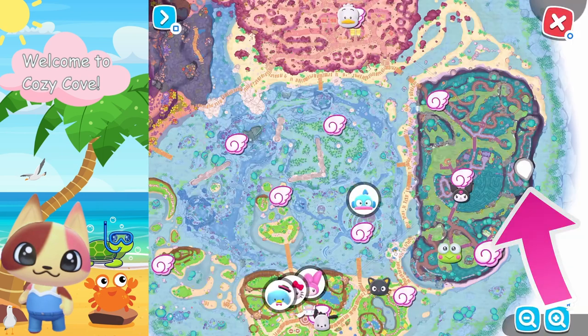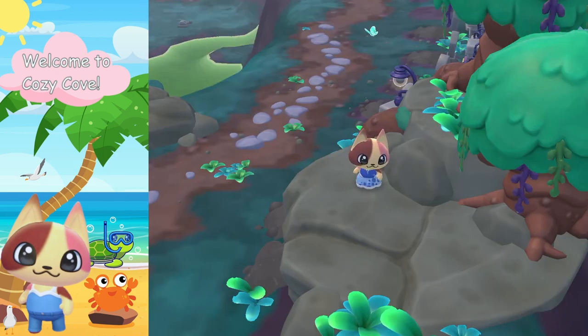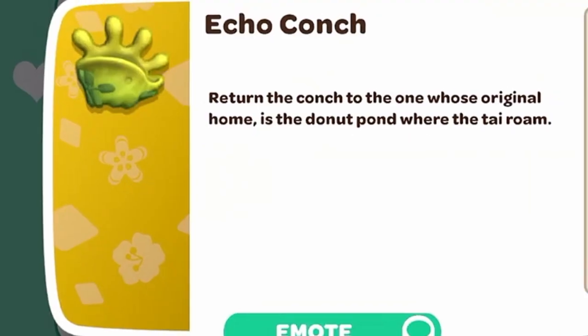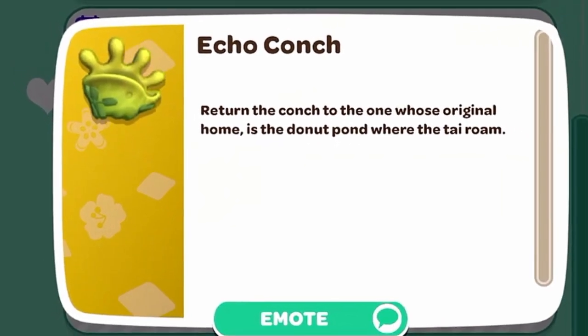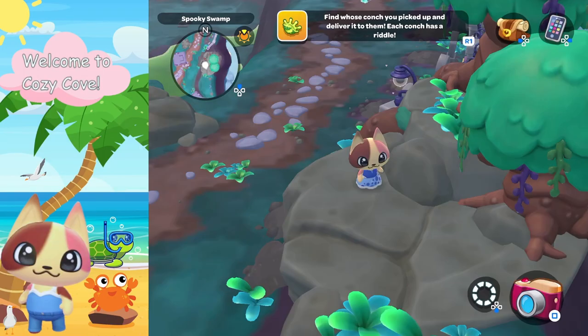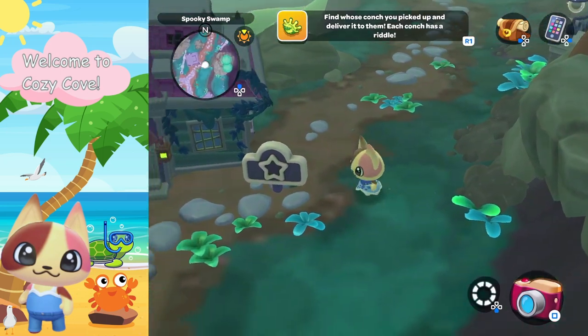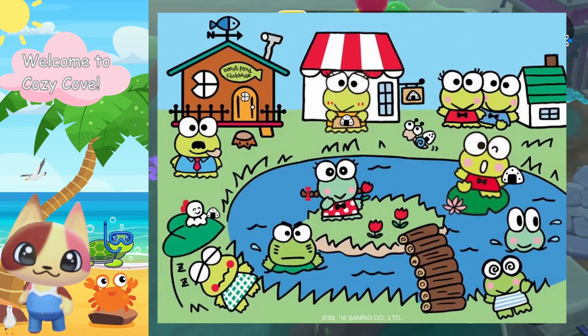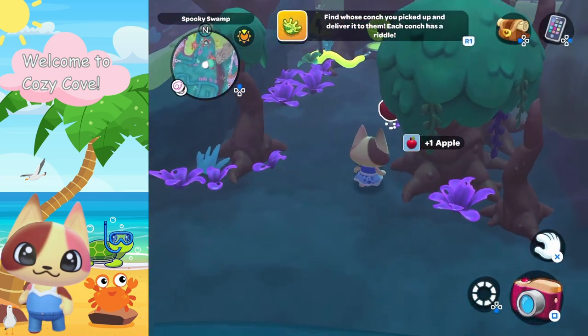Here's the location on the map where the trees are. Now let's go ahead and look at that riddle: 'Return the conch to the one whose original home is the Donut Pond where the Tai roam.' Okay, it's green like Keroppi, so this one is gonna belong to Keroppi at the Donut Pond. Let's go give it to him.